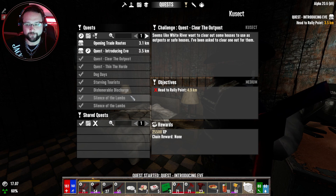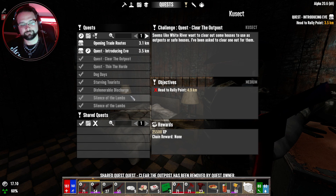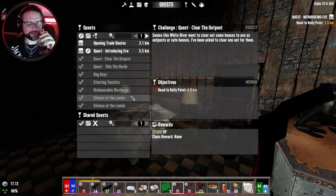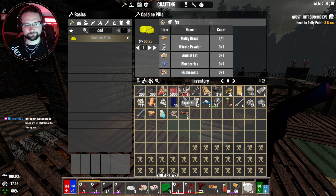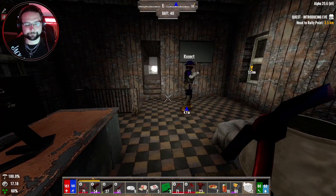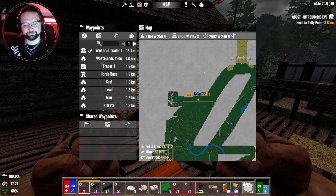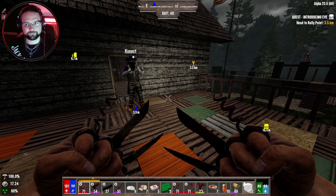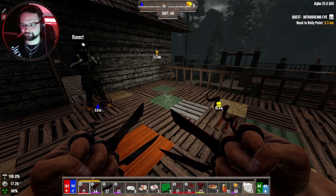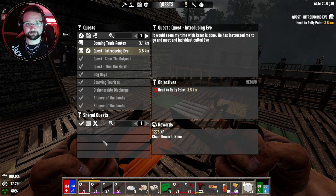Your quest just disappeared for me before I could press it. I can't hand yours in for some reason — it says 2.2 kilometers, talk to trader. I don't think we're meant to share these quests. I'm just gonna get rid of all of them for now. Can you accept my Eve quest? Can you even share it? No, I can't — I need to do my outpost which is four kilometers.